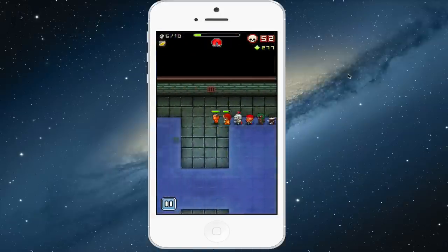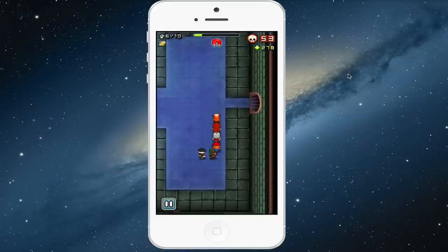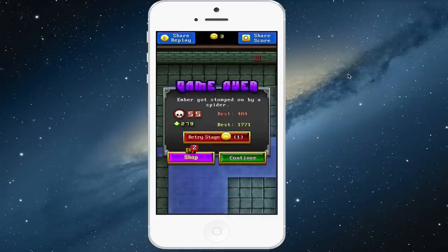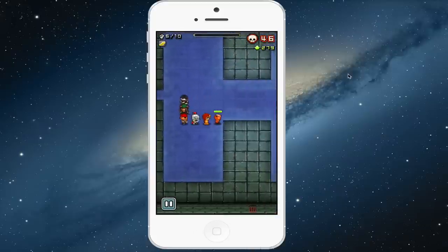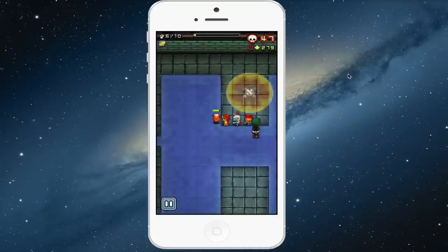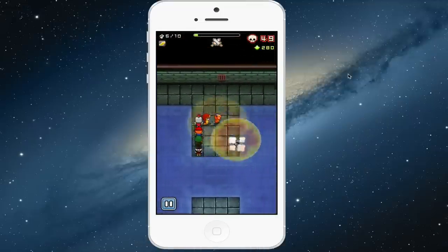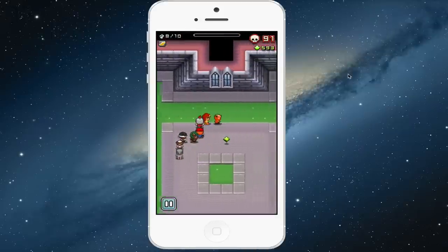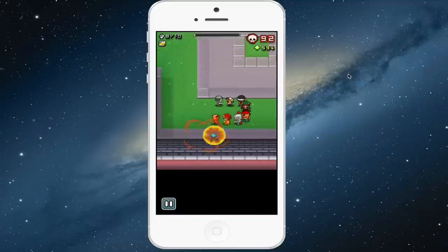You'll also pick up different power-ups throughout the level. When you kill different enemies you may get a magnet which will suck up all the gems, and when you die you have an option to spend a coin to retry that same level. There's also a potion, frost which will freeze your enemies, a chest which brings out a whole bunch of gems, and two swords which increases your attack damage for a short while.